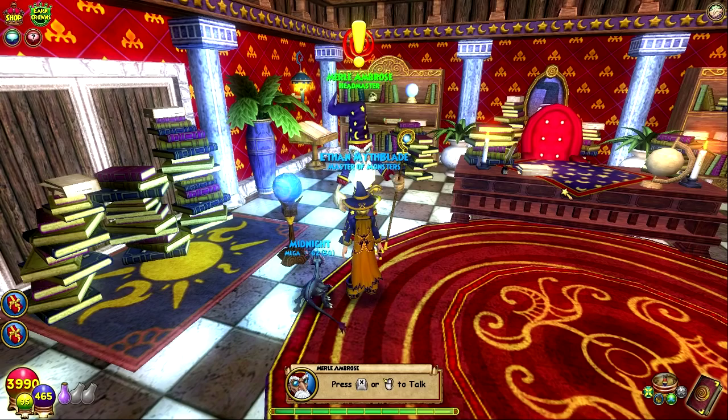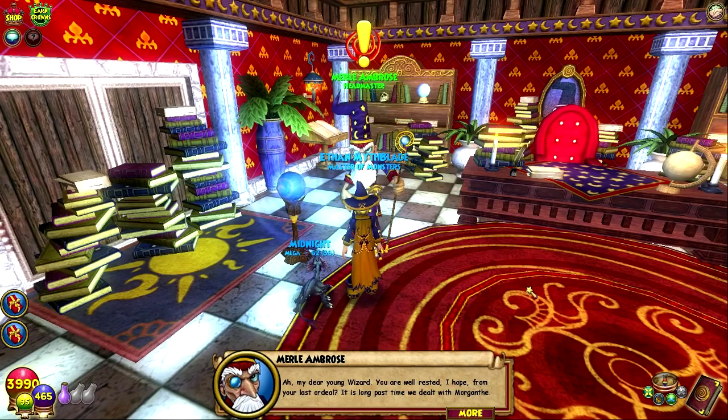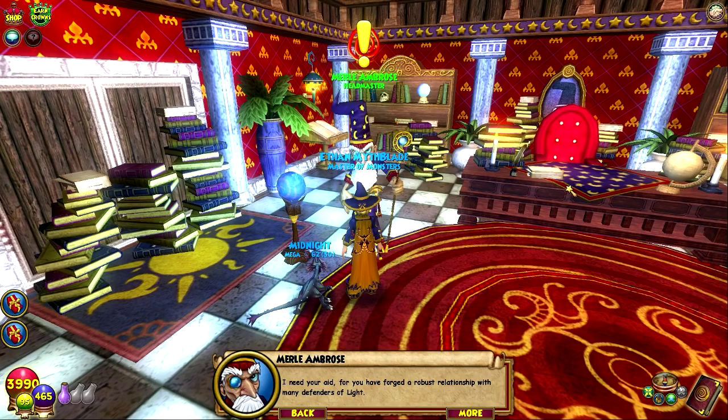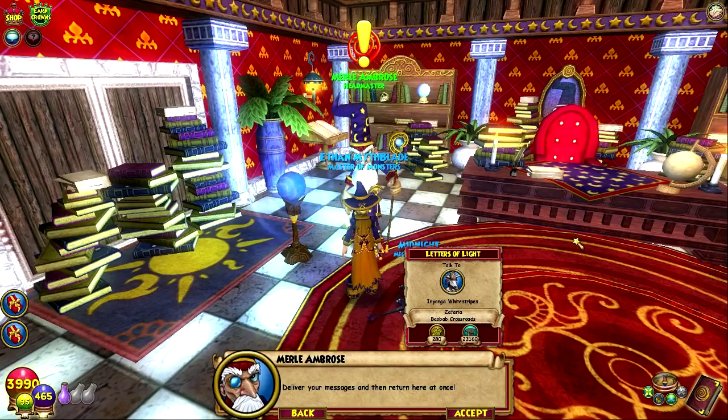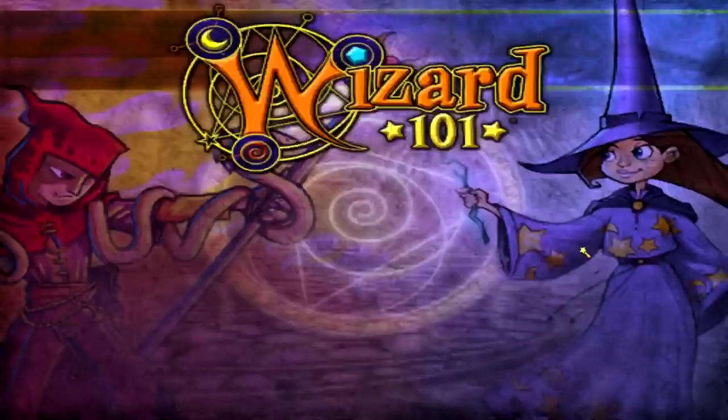Meryl! My dear young wizard, you are well-rested, I hope, from your last ordeal. It is long past time we dealt with Morganthe. We must rally the forces of light. Sadly, the council is reduced to only Diego, the Emperor of Mushu, Lydia Grey Rose, and myself. I need your aid, for you have forged a robust relationship with many defenders of light. Travel to Zepharia and convince the mystic Inyonga White Stripes to join the Council of Light. Then go to Avalon and find King Artorius in the Knight's Hall. Tell him his might is needed once again. This is where we get a King Art spell — my memory recalls.